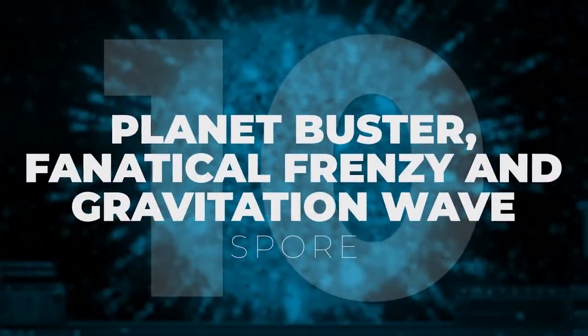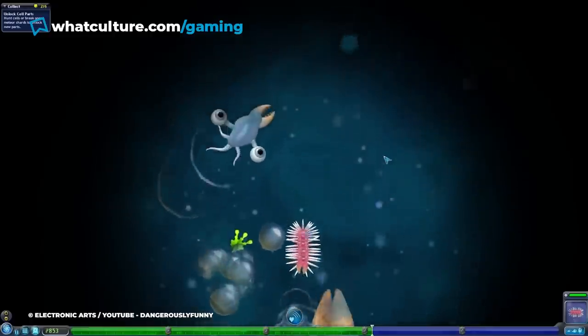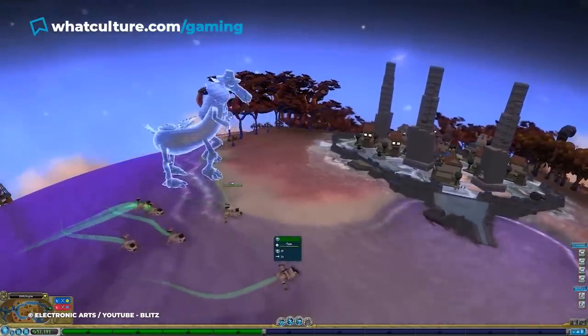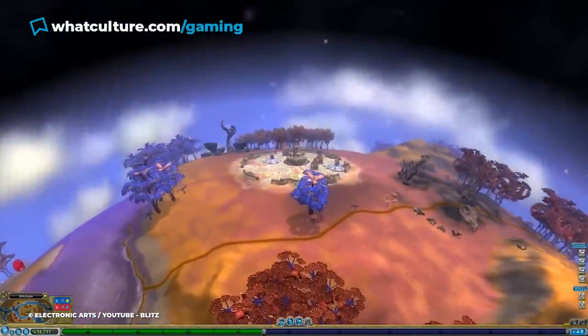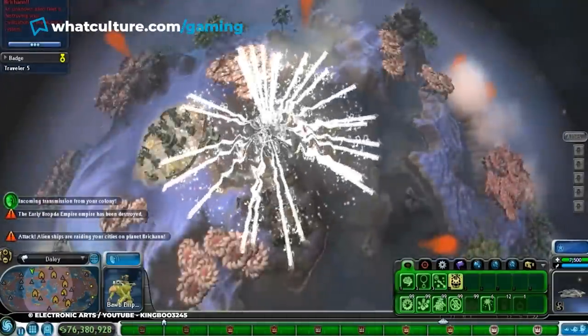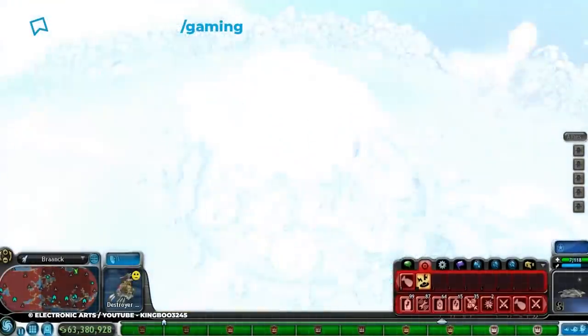Number 10: Planet Buster, Fanatical Frenzy, and Gravitation Wave — Spore. Spore, the galactic life simulation, lets you create your own species and take it from being a single-celled organism in the primordial soup to an interplanetary empire of the future. The game offers you different paths on your way to the stars, and with them, a variety of options to end billions of lives all at once. The game features three space stage weapons capable of creating a planetary-scale apocalypse.